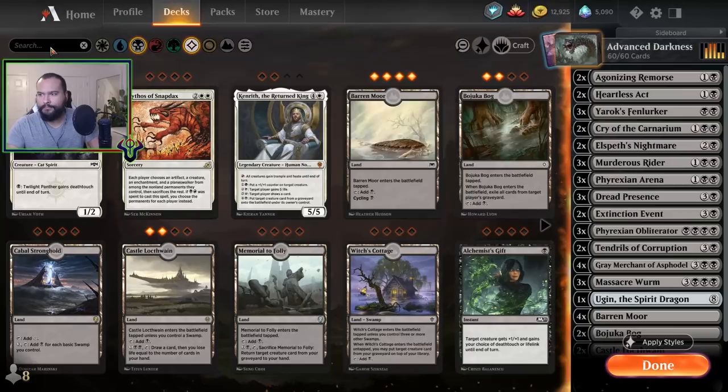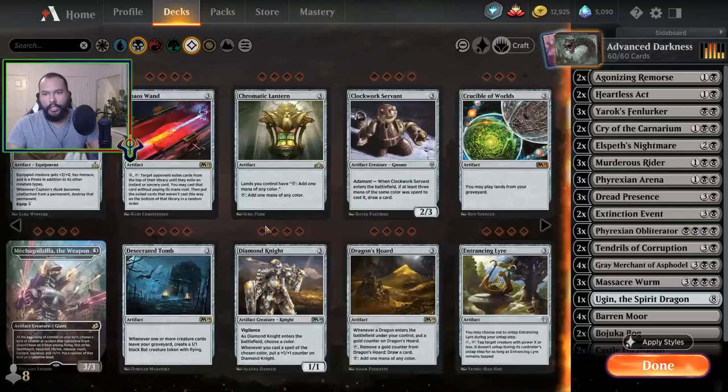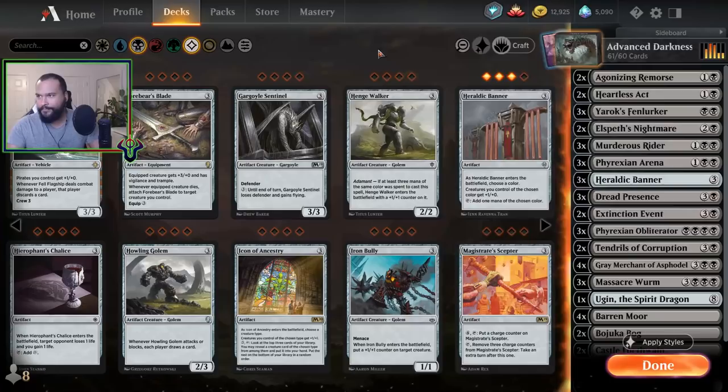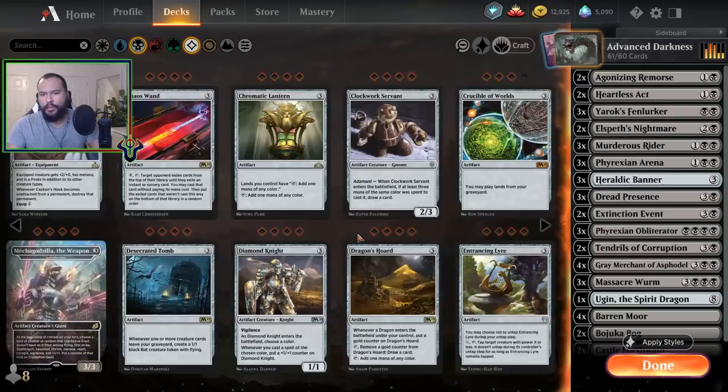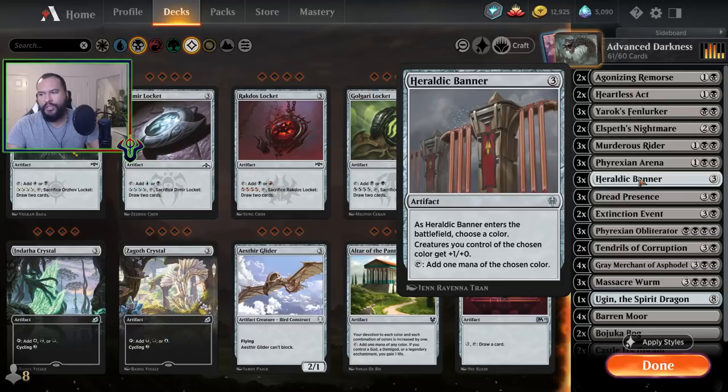We're gonna do it — artifact free-mana, we're gonna add three of those. Screw that other card, I don't need it. We have three of those. Oh wait — Heraldic Banner, hmm. Is Banner better than Cauldron of Eternity? Cauldron does help my Garys. But Banner makes all my creatures stronger — although I don't have too many creatures anyway. I think it's better to have Cauldrons.